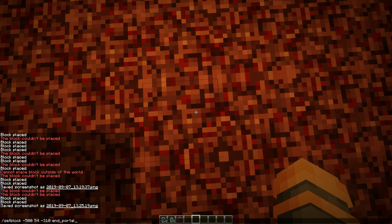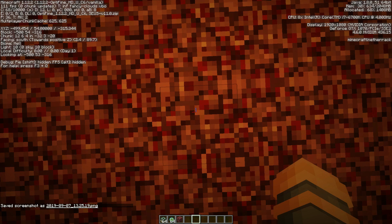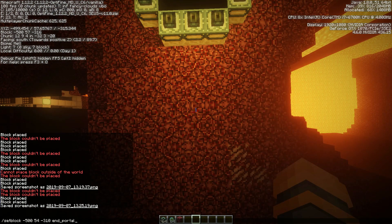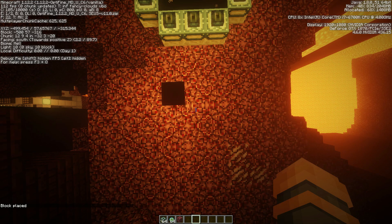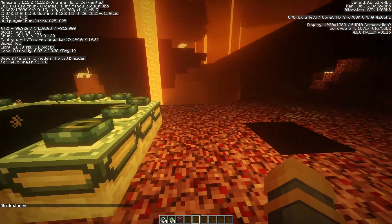So say I want to spawn right here, I'll do setblock — just up there real quick so it won't spawn on me. Negative 499, then 54 because that's down there, and then 315, and then end_portal. It'll spawn — spawned a little away from there, but that's pretty much what I did for those nine blocks.